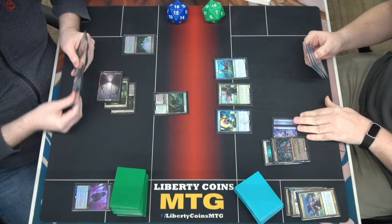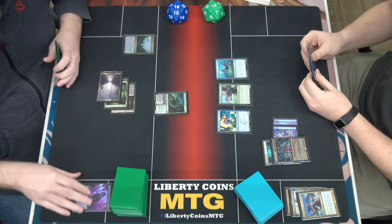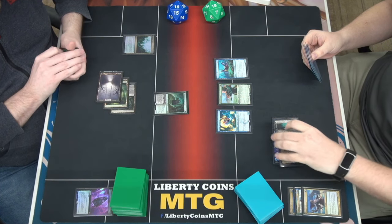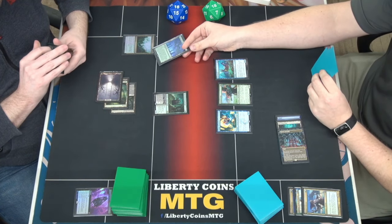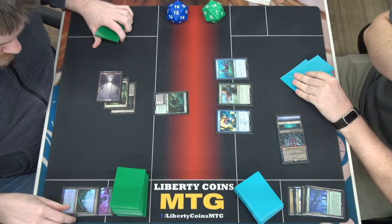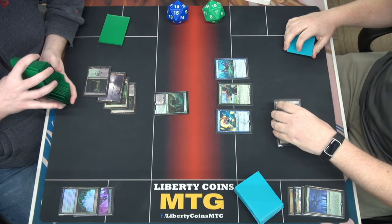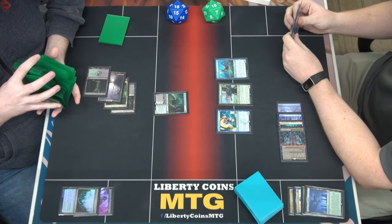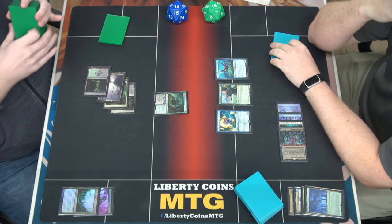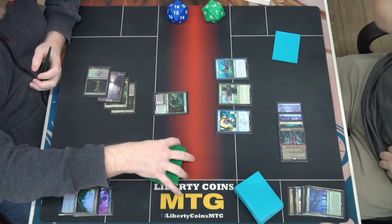If you don't want warrior - those are both warriors. As much as I would like to let you, I'm going to pay two and get a land, and destroy the Insidious Roots. If Kumena was on the field that would have cost one less - I didn't need to hit the land. He's still a three-two that you get to cast next turn if I attack into you. It draws me a card and I can recast him as another edict. I'm going to pass the turn.